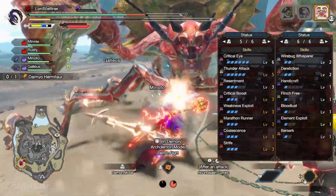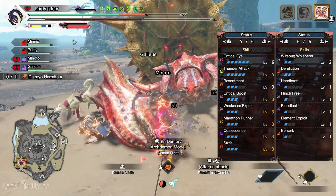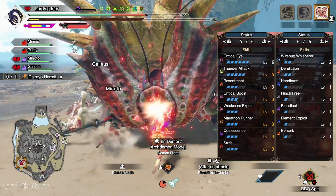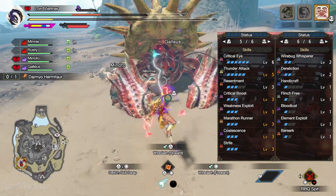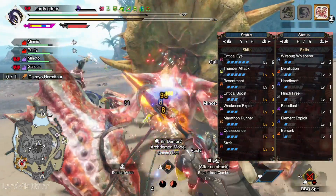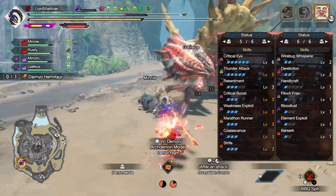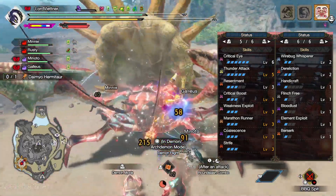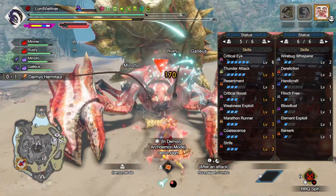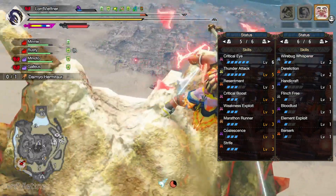All in all, before augments or a better charm, you will have Critical Eye level 6 for 30% affinity, Element Attack level 5, Resentment at level 3, Crit Boost and Weakness Exploit at level 3, Marathon Runner level 3 which slows stamina drain in Demon Mode by 50%, Coalescence at level 3, Strife at level 3, Wirebug Whisperer and Dereliction at level 2. I highly recommend getting Wirebug Whisperer to level 3 as it makes a huge difference on how often you can Spiral Slash. Finally, you'll have Elemental Exploit, Bloodlust, and Flinch Free all at level 1.